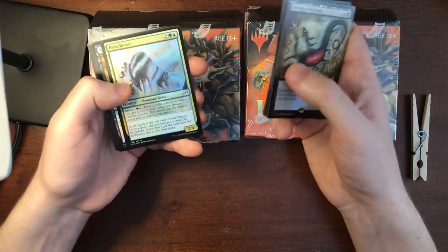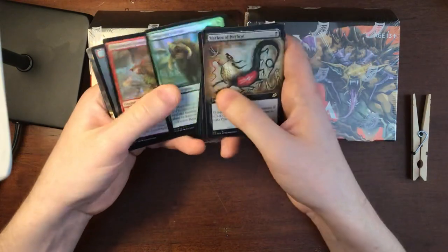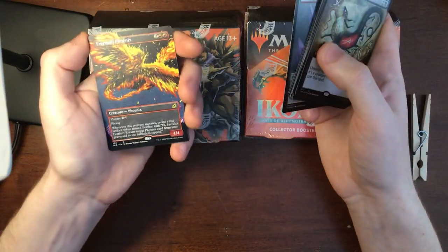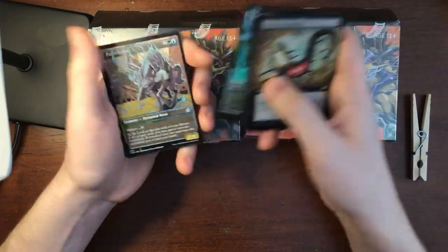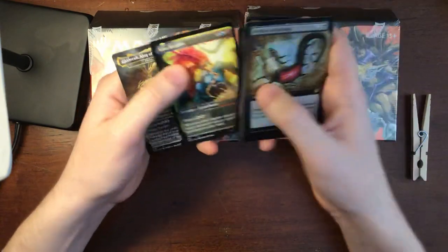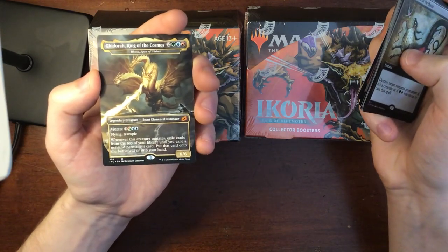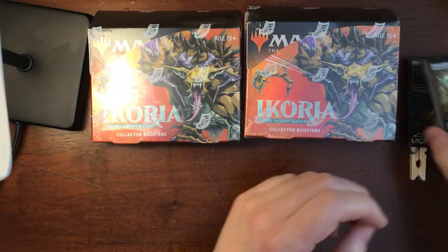I don't want this video to take forever, so I'm not going to describe every card, but I'll try to quickly show you each card. This Evercold Phoenix is cool with the full art. I like that alternate art right there. And then there he is — King Ghidorah, Ghidorah King of the Cosmos. So that was the first pack that I couldn't wait to open. Now let's open up the next one.